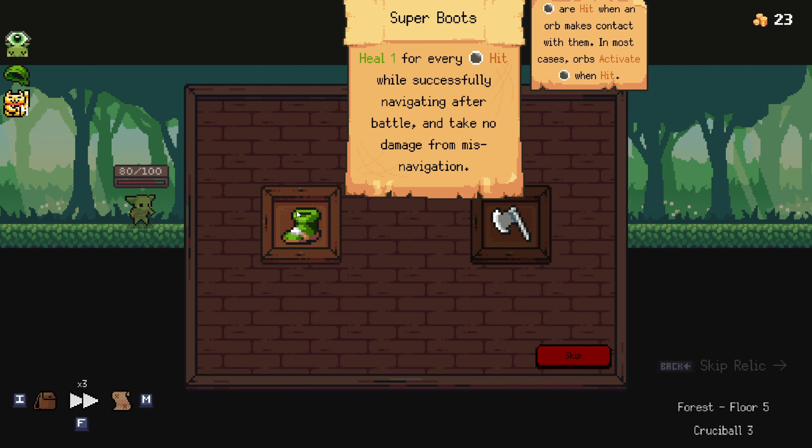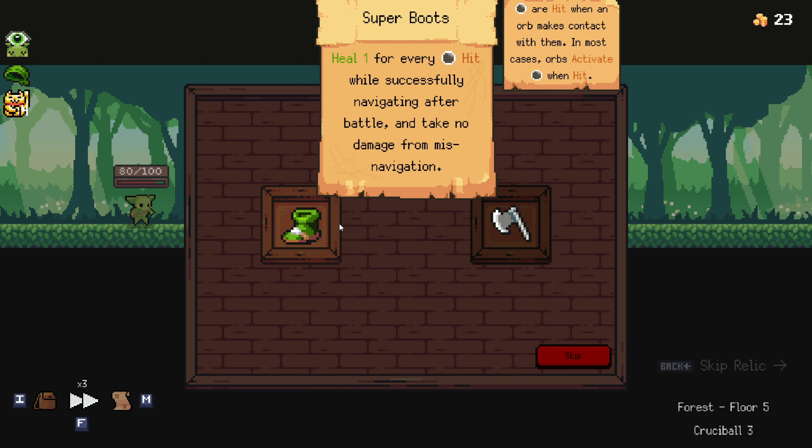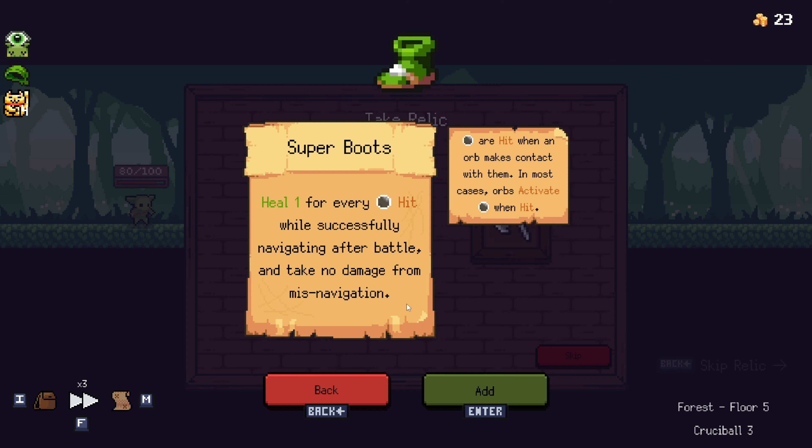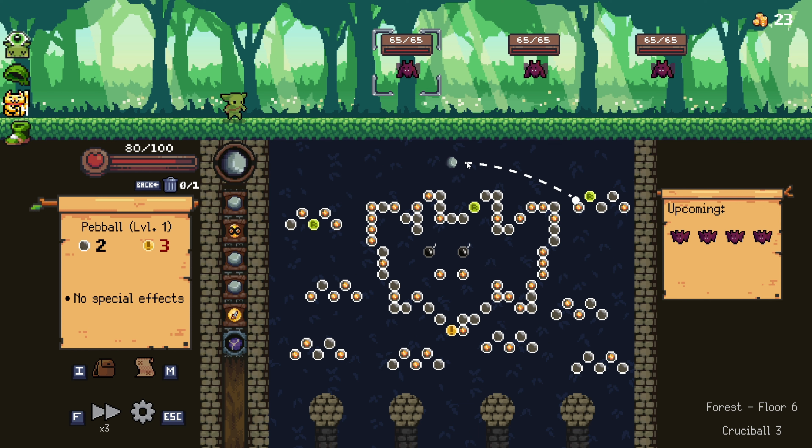Get one for every hit while successfully navigating after battle — that could be pretty nice because that allows us any four resistances. You don't have that many resistances until like the second floor, and that's honestly not too bad. That's just like the shield. So healing one for every peg hit while navigating — that's going to help us, not having to do any extra post-healing after each level, spending gold on that. We got a whole bunch of bats. Let's go ahead and discard one immediately, get through these pebbles as much as we can.